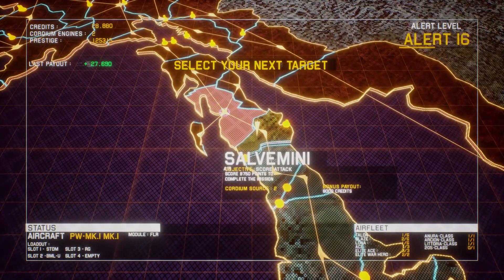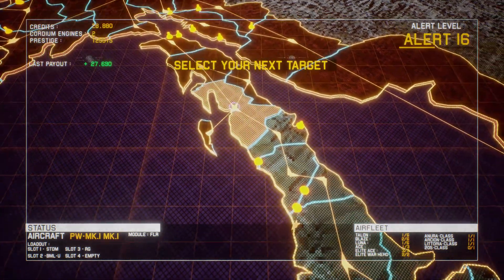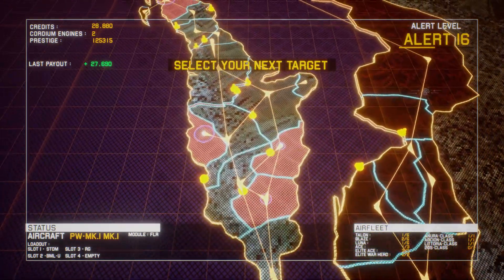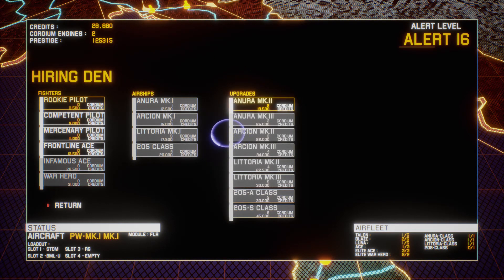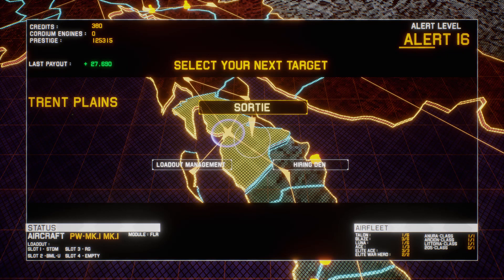So that was Salvo Meany — yeah it was Salvo Meany. Trent Plains has opened up but nothing else. I want Chordium Source missions. Is it worth doing Trent Plains next? Yeah, it might unlock more. Let's have a look at the hiring. So we can get an upgrade — you've got to put your mouse into your Xbox so you can get this little dot up to do your upgrades. Upgrades done, another airship upgraded, which is cool. Comment and subscribe if you enjoyed that — if not, go fuck yourself. See you in my next video.